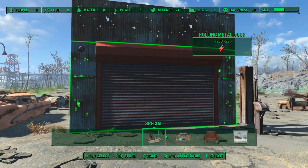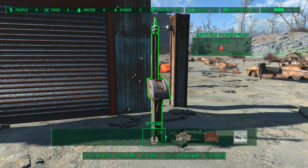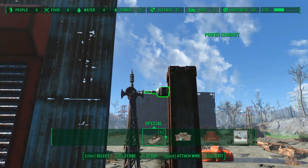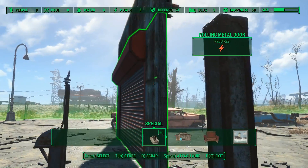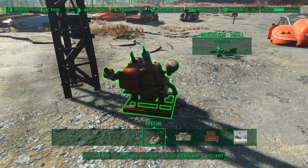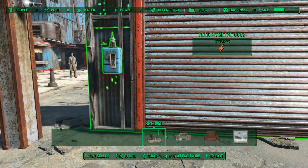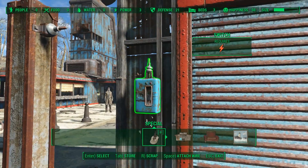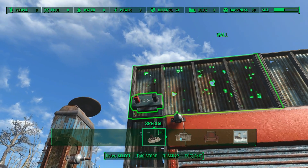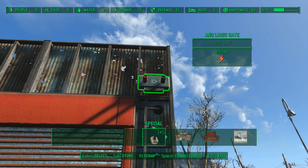First up we've got our rolling metal door from the warehouse tab. We've got an outside switch — this pillar and the conduit are just to get wires around this wall, you'll see in a minute. We've got a power source, our siren, our inside switch, and we're going to be using two logic gates: a NAND logic gate and an AND logic gate.